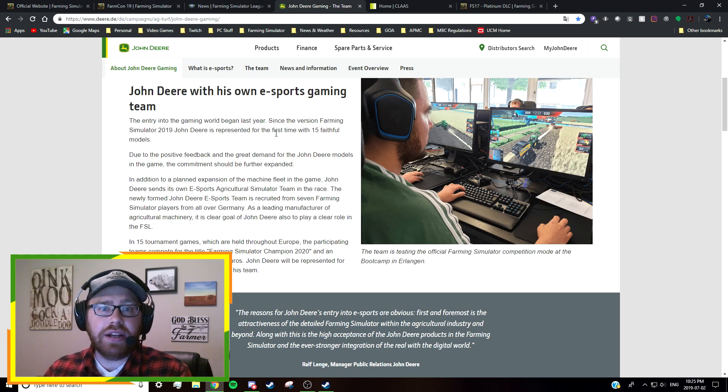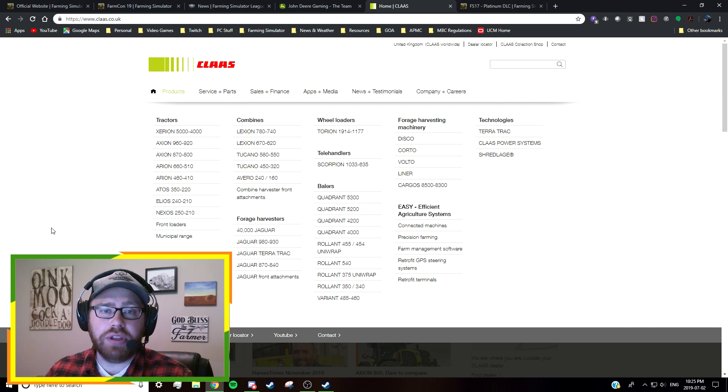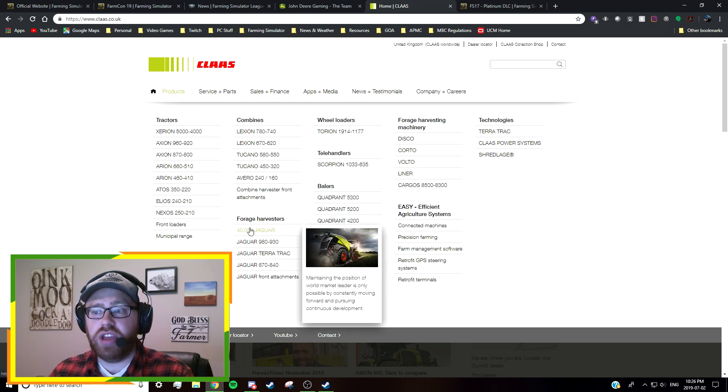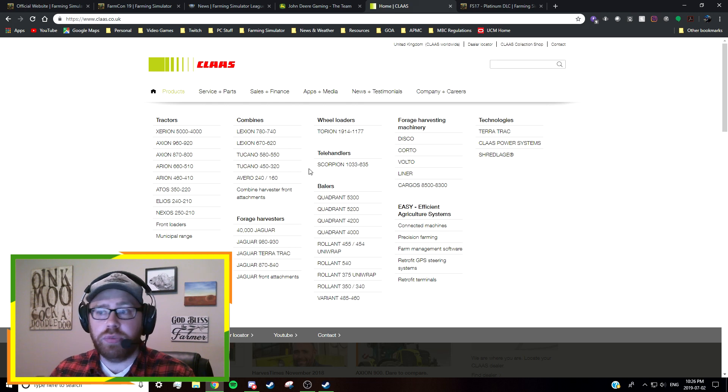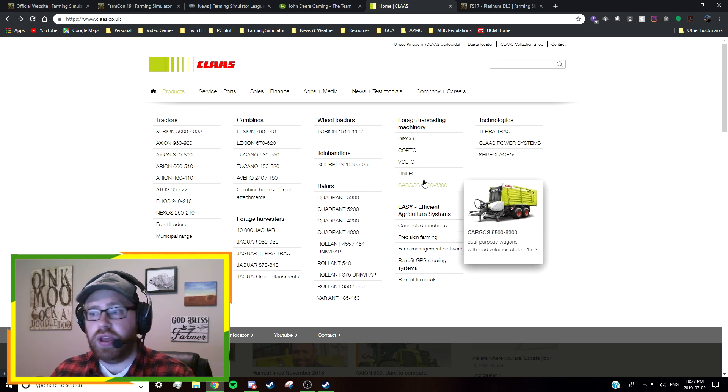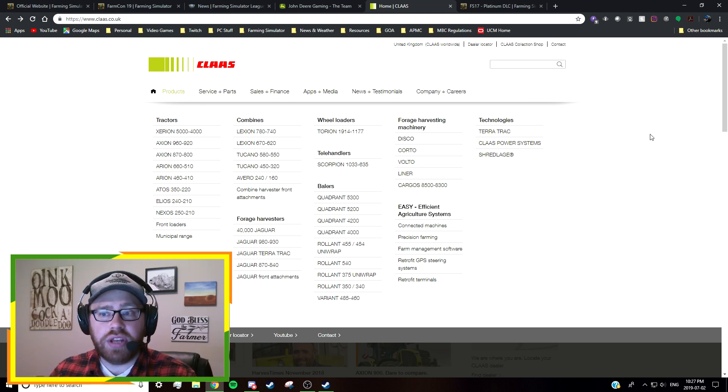If we think about what a Claas DLC might look like — Claas is very popular, especially in Europe, though it's gaining popularity in North America as well. They've got an enormous lineup of equipment: tractors like the Xerion, Axion, Arion, Atos, Elios, and Nexos; Lexion combines; Tucano combines; popular forage harvesters like the Jaguar; wheel loaders, telehandlers, balers, and forage harvesting equipment like mowers, tedders, windrowers, and loading wagons.